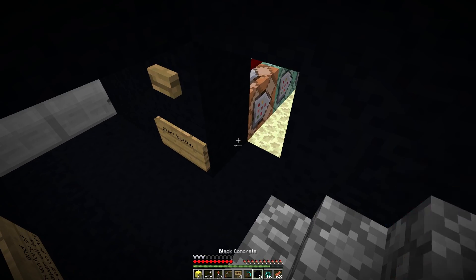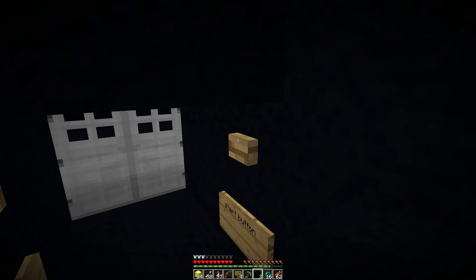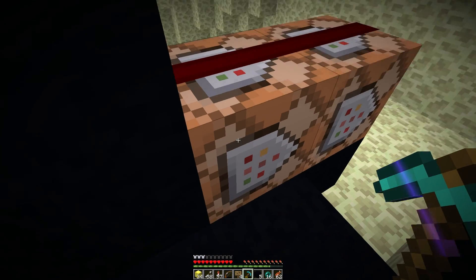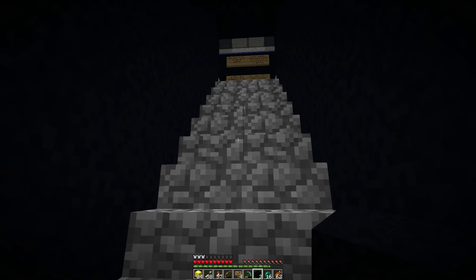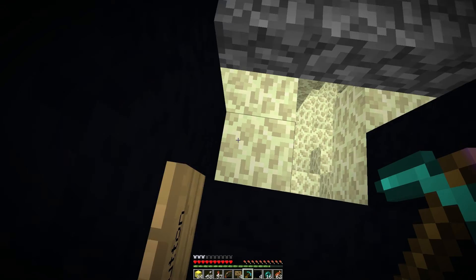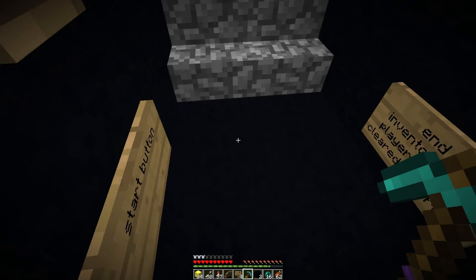We have one command block here to summon the Illusioner. We have ones to give a Curse of Vanishing chestplate, leggings, helmet, boots, diamond sword, bow, and 64 arrows when you hit this button — plus summoning the Illusioner. Then there are two commands here: one's to kill the Illusioner if he's not already dead, and the other one's to clear the inventory of the player. There should be some chests in this spot and I'll go ahead and add those off camera.